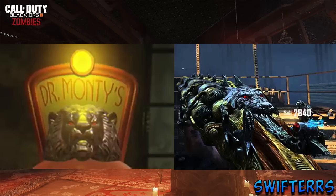Another thing that should be taken seriously in the comparison of these two is the eyes of Dr. Monty's Gumball Machine — the eyes of the lion are red. Whereas on the right hand side on the Blundergat, the eyes of this creature — which could very well be a lion, a dragon, or maybe even the Cerberus — are also red, and that is no coincidence.